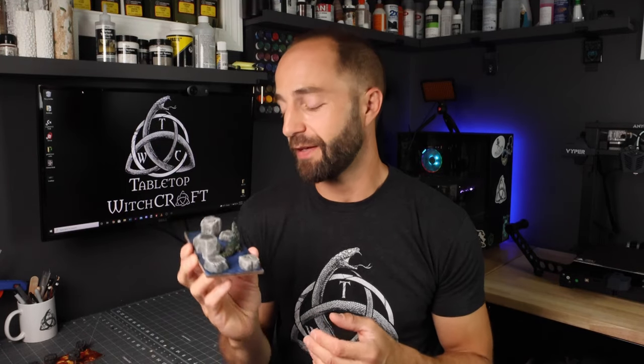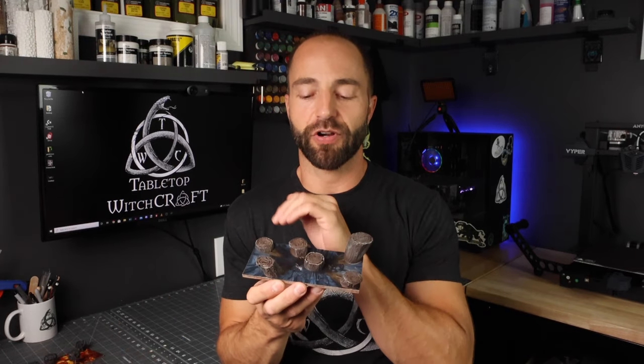Hey there and welcome back to Tabletop Witchcraft. This week we're going to create what I like to call Hazard Tiles. I've got three separate designs that I sketched up. The first is a crocodile in a watery pit. The next is a lava pit with boulders shooting out from fountains of lava. And finally we have a pit trap with some posts that your players have to traverse and get across. This could also be used as a trap if you want to incorporate it into your gameplay.